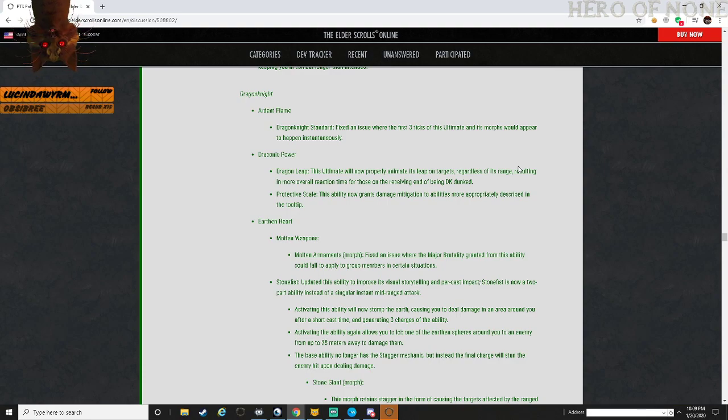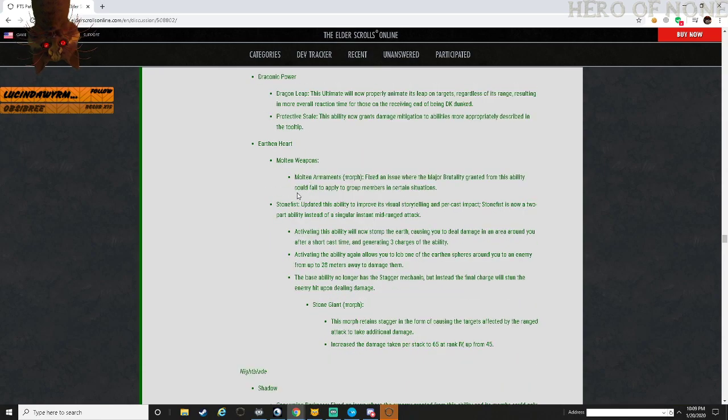Draconic Power - Dragon Leap: this ultimate will now properly animate to leap to targets regardless of range, resulting in more overall reaction time for those on the receiving end of being DK dunked. Protective Scale: this ability is now granted through damage mitigation and is more appropriately described in the tooltip. Earthen Heart - Molten Armaments, which no one's going to use - fixed an issue where major brutality granted from this ability could fail to apply to group members, basically any time that you actually have it slotted, because no one's using it.